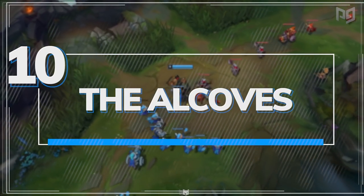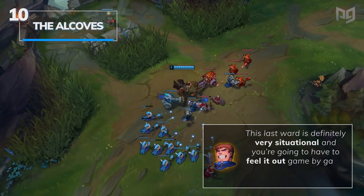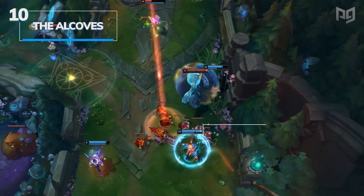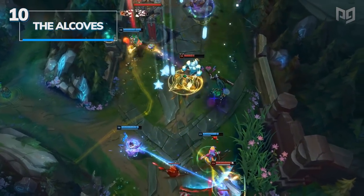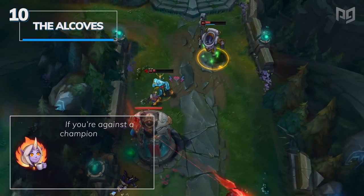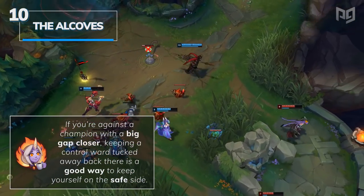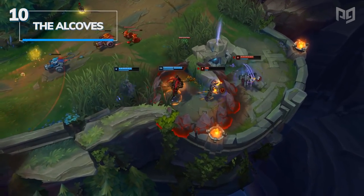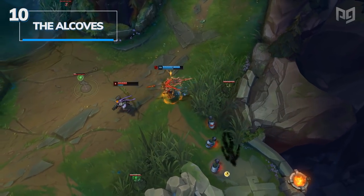This ward is very situational, but placing a control ward in the alcove can save you from repeat ganks. It's case by case because abusing alcoves is something only certain players have taken to, so doing it every game will often be wasted vision. If you're against a champion with a big gap closer like Zac or Fiddlesticks, keeping a control ward tucked away back there is a good way to keep yourself safe — that way you don't have to face-check bushes to get back there. One misstep is all it takes to ruin a laning phase.